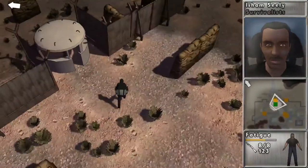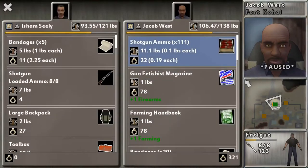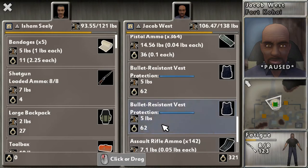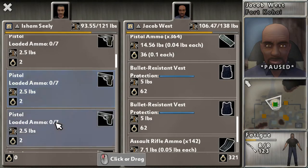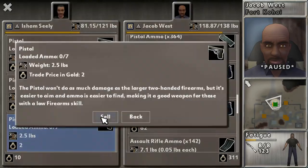The map is huge and dangerous, but there are friendly communities scattered around. From them you will get quests — most of them are just killing looters. All communities have traders from whom you can buy and sell a lot of stuff. The currency is gold, which you'll get from searching buildings, cars, and bodies, and from completing quests. The first thing you need to buy is a backpack — it lets you carry more stuff. The bigger the backpack and the higher your fitness level, the more you can carry.